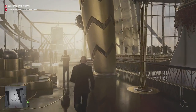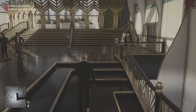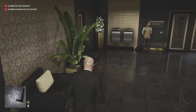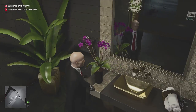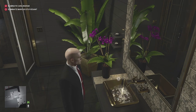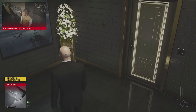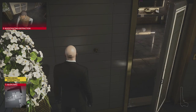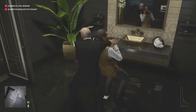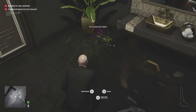If you head up these stairs and into the bathroom, we're going to need a security card which one of the quarters has. So if you head into this room here and turn on the tap, it'll bring the guy in and we can just subdue him and he will drop the card. You can pop his disguise on if you want to, but we're going to grab ourselves another disguise anyway so it doesn't really matter. Just subdue him and he's going to drop the card.